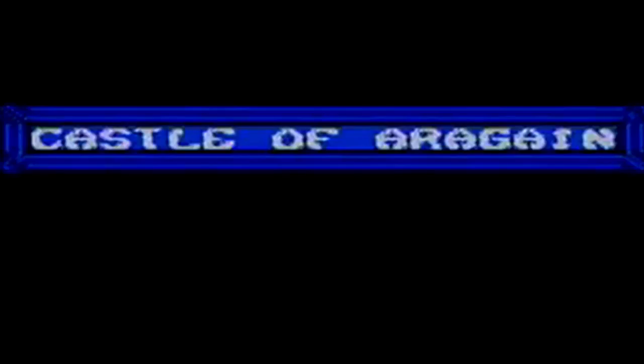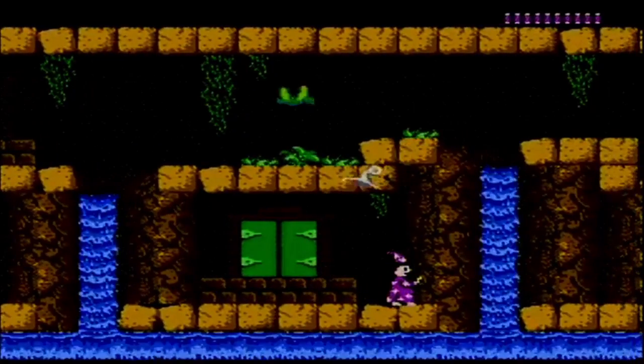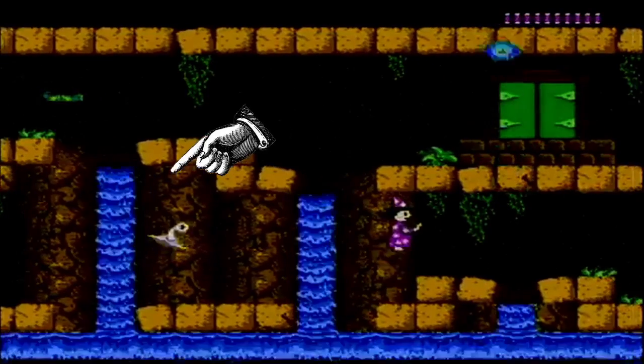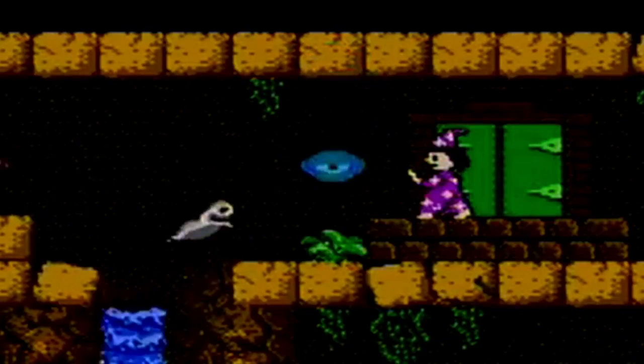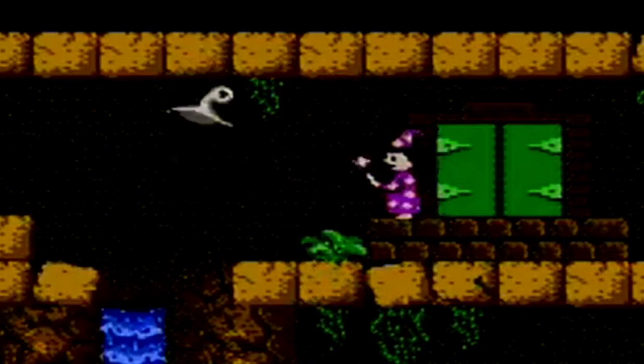The game starts you off in Castle of Athlas, where you're immediately surrounded by some of the most annoying enemies in the game. The gray hats are a nightmare — they actively dodge your attacks, which makes it ten times harder because you can't aim anyway due to this terrible wave pattern.